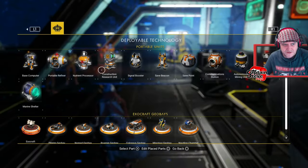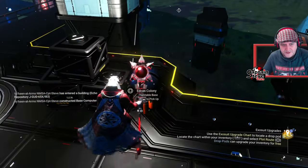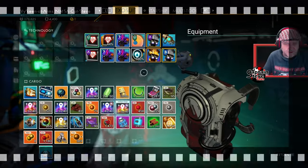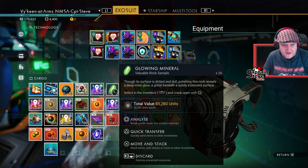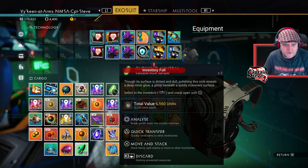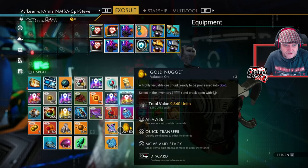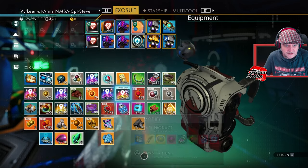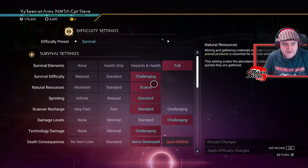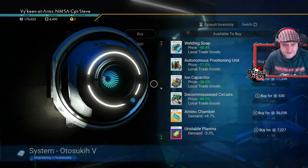I'll put down a base computer. Here we go. Lovely jubbly. Stick it there — doesn't really matter where I put this. So I'm going to claim this for the 07 Brew Crew. Nice one. Right, chums, what I'm going to do is I'm going to analyse all of these. Inventory is slightly full. I've got all of this sort of stuff here. And I'm in survival mode.